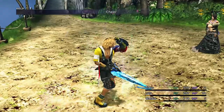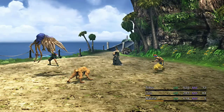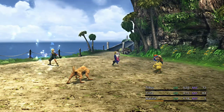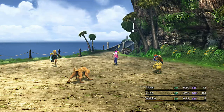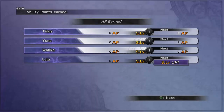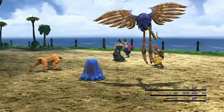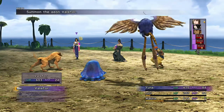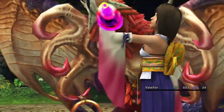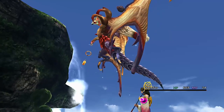Use Cheer twice again, making sure Wakka is in the party. Have Lulu cast Thunder on the Water Flan if it appears — she won't be able to overkill it but she can kill it, and that counts as her turn. Make sure Yuna defends, cures, or does something so she gets a turn and everyone earns ability points and sphere levels. There's also a save sphere at each end of the grinding path — one when you've just left Besaid and one just before you board the boat — so whenever you need to refill HP and MP, go to the save sphere and run back.